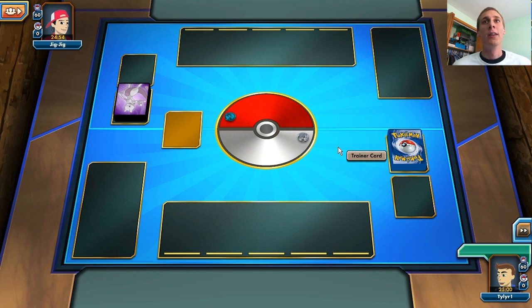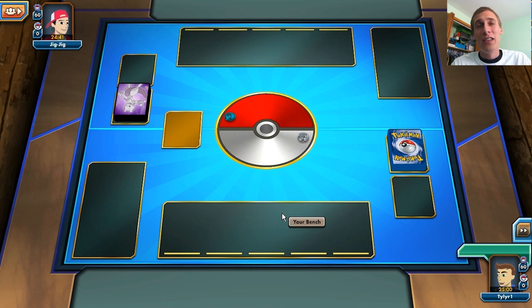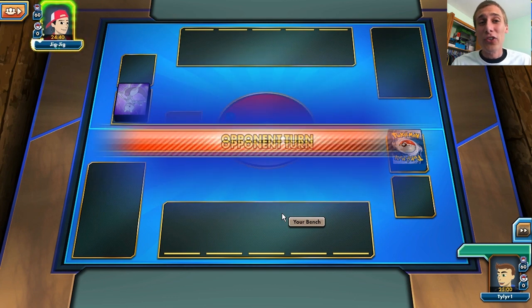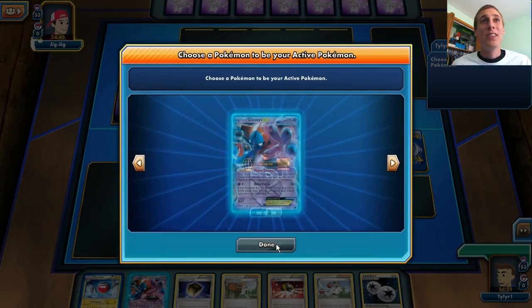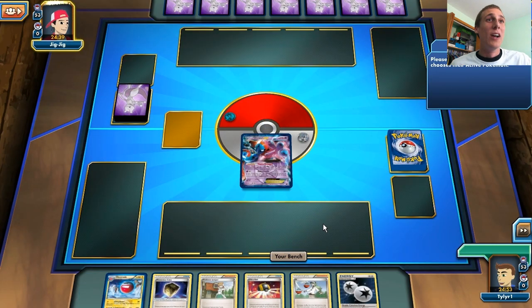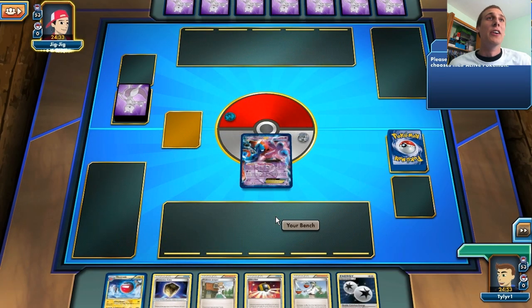Okay, so this guy is going to flip a coin to decide who goes first. Something I really forgot to explain is this deck is very good against Yveltal decks, just because Yveltal is weak to Electricity. Yveltal is weak to Electric-type, so 100 damage with Electrode is easily a knockout on the Yveltal. That's one very good thing about this deck.